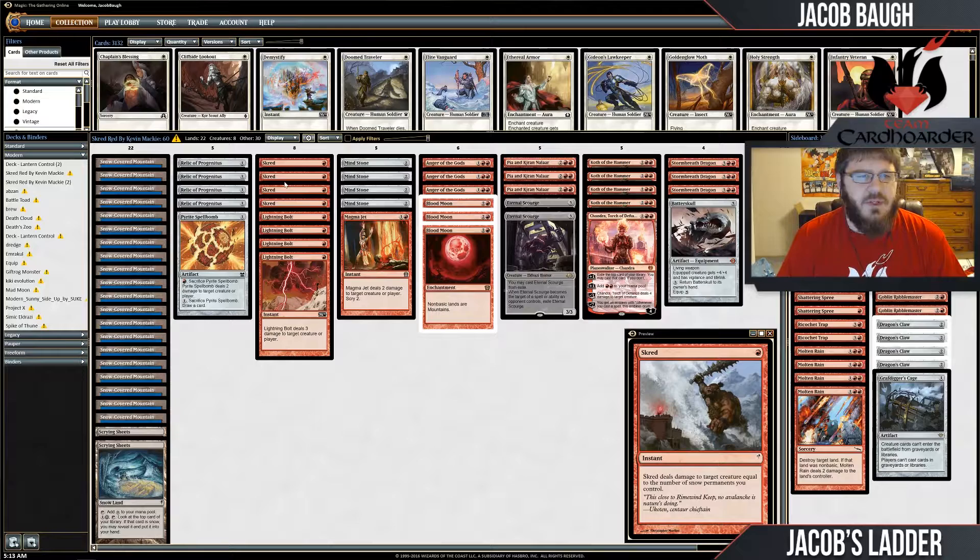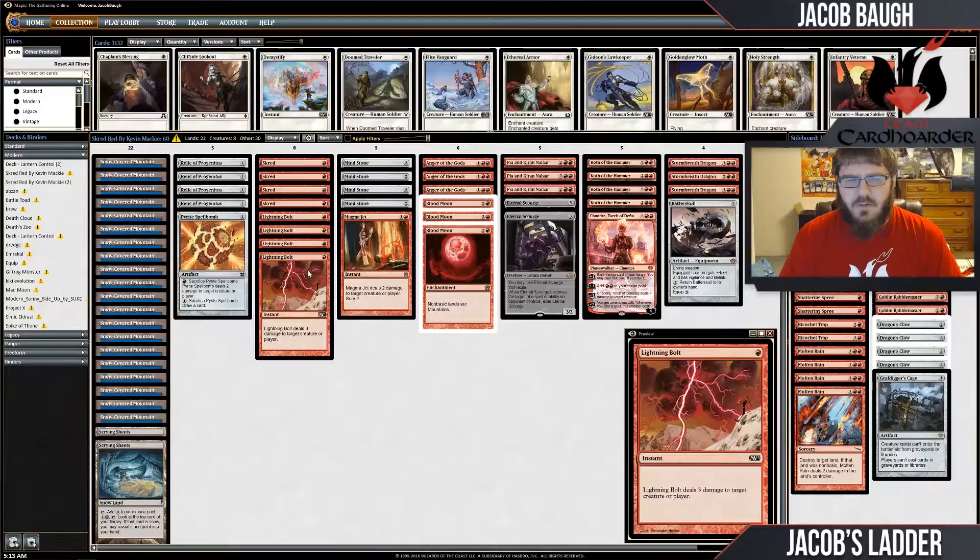Then we have Scred, which is the reason we play so many snow-covered lands. It deals damage equal to the number of snow permanents you control — which is only the lands — but that's still plenty. It'll normally deal two or three damage to a creature, but in the late game it just kills everything. We've also got four Lightning Bolts, obviously the best burn spell ever.